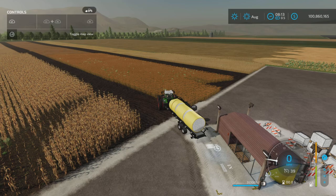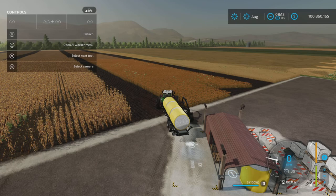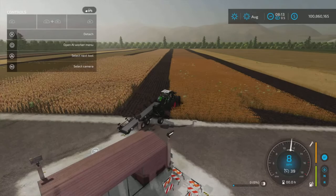Let me demonstrate — as soon as the bales get even kind of close to the unload area, they disappear right away. So there's no problem putting the cotton bales in there.